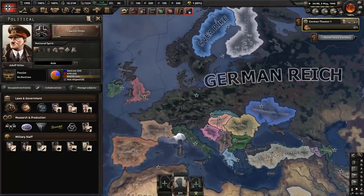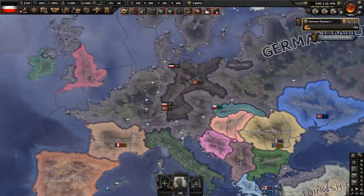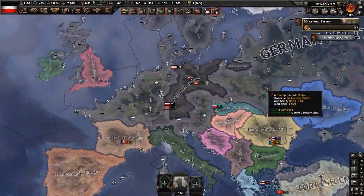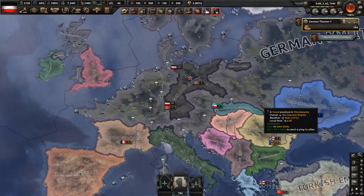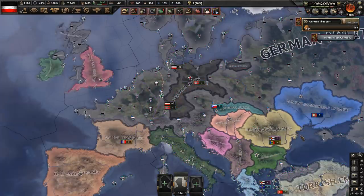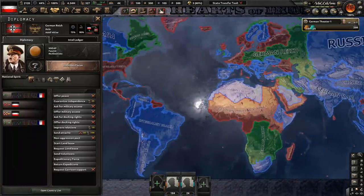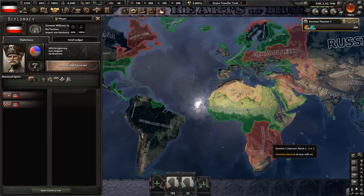And remember, it's never too late to stand against fascism. Like I know that we conquer the world, but we were bad, but now we are good. This is really anticlimactic. After a few years of intense propaganda, I think more people would be on the Reich side. But that doesn't matter now, because I took the state transfer tool and transferred a few states to make it more interesting. But the German Reich is still very powerful because they have all those puppets.